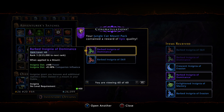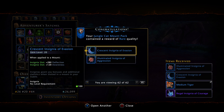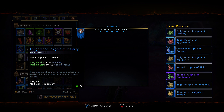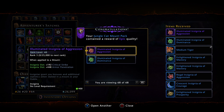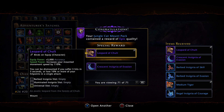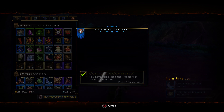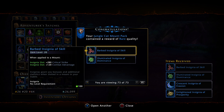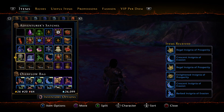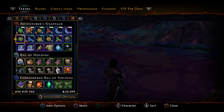Barbed insignia of dominance again, a medium tiger, and a regal insignia of courage. Medium tiger, medium tiger again, illuminated insignia of aggression, medium tiger — and a Leopard of Chult! This is one of the rarest ones. I don't think I've seen these on the auction house usually — first time discovering it for me. All in all, I'd say this was a really nice haul.